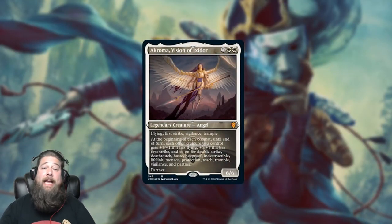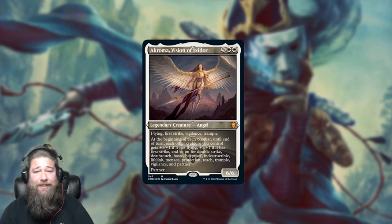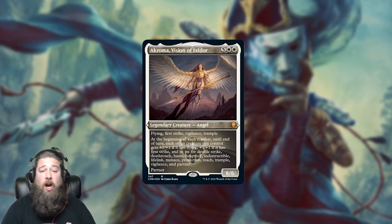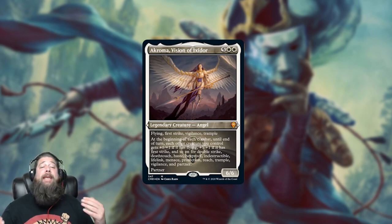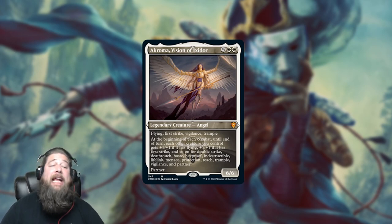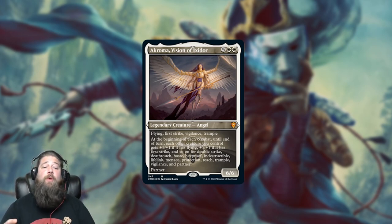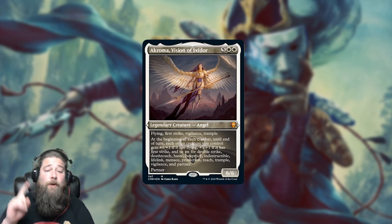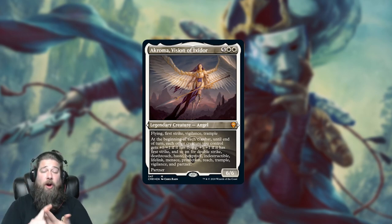We also got a Mythic Angel: Akroma, Vision of Ixidor, and this is another pretty sweet card. It has Partner — it's a 7-mana White Legendary Angel, a 6/6 with Flying, First Strike, Vigilance, and Trample. At the beginning of combat on your turn, each of your creatures gets +1/+1 if it has Flying, +1/+1 if it has First Strike, and so on — for Double Strike, Deathtouch, Haste, Hexproof, Indestructible, Lifelink, Menace, Protection, Reach, Trample, Vigilance, and Partner.